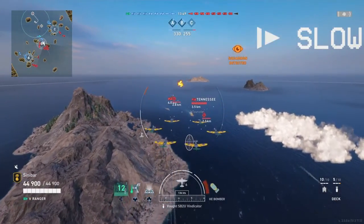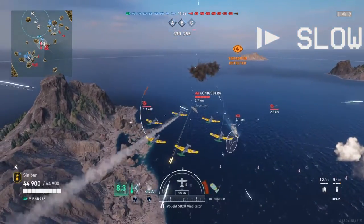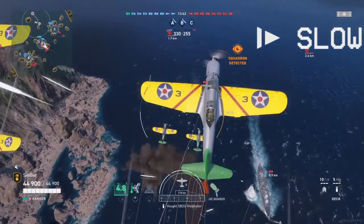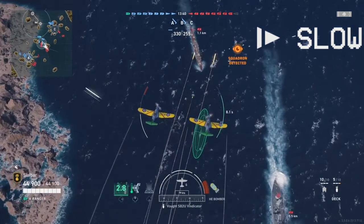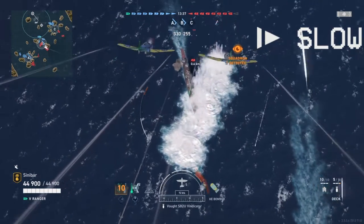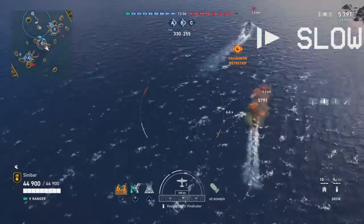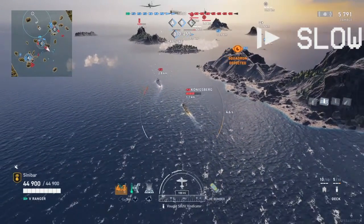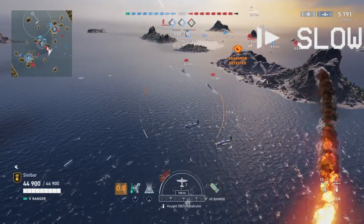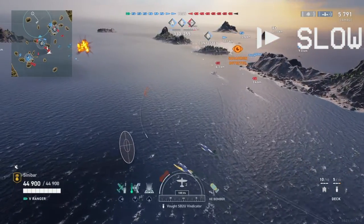Something you can do — and this was done to me a few times — is actually call in fighter support as a screening maneuver, and have those planes take up the damage that your fighting planes would normally take. Now, is this a good strategy? I would say not. You have six runs total — three uses for dive bombers and three uses for torpedo bombers.